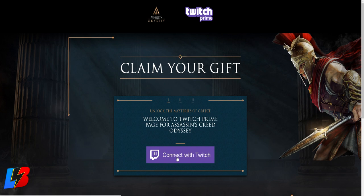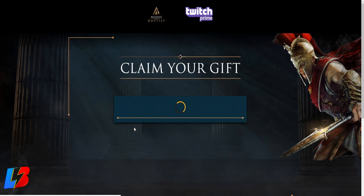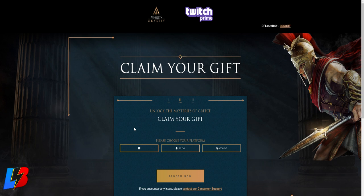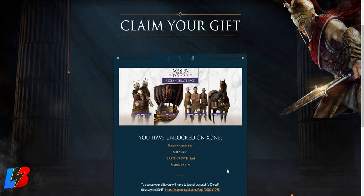For step number seven, after clicking the link you'll be presented with a page asking you to log in to both your Uplay account and your Twitch account. Make sure you're fully logged into Uplay, Twitch, and Amazon to keep things smooth. Click 'Claim' or 'Connect to Twitch' — it will verify your Twitch login and prompt your Uplay password. Enter it, and once logged in it will say your loot has been redeemed. If the page doesn't load, just reload it and it will work.